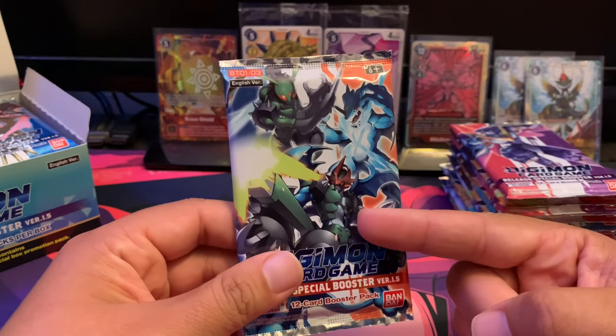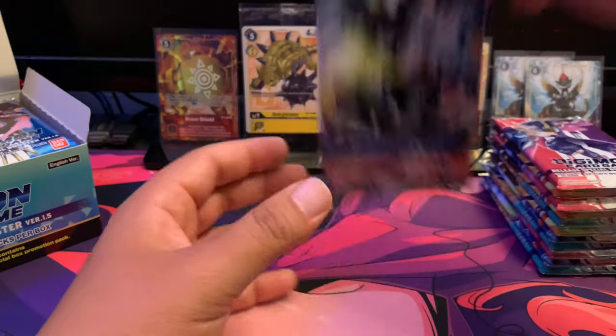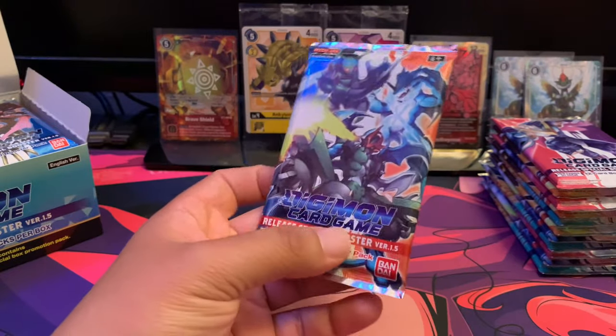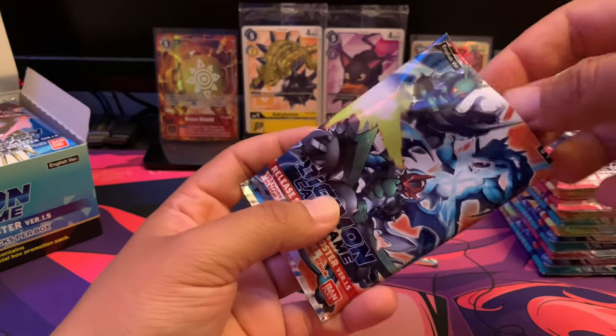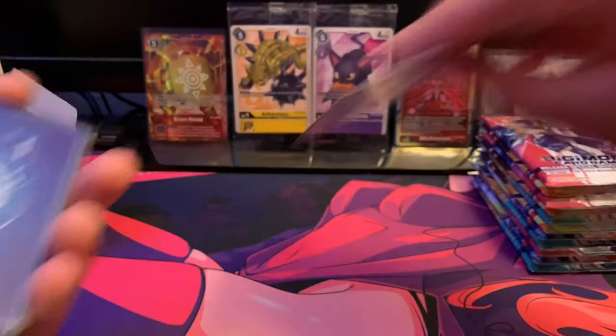The first pack is my favorite because it's got XV-mon, Stingmon, and Paildramon on it — some of my favorite Digimon from the series. They're from the second season, Digimon Adventure 02. Here we go, starting up the video with our first pack. In the back of each pack it always has the half of the memory gauge and the listing of all the cards you can pull in the set.